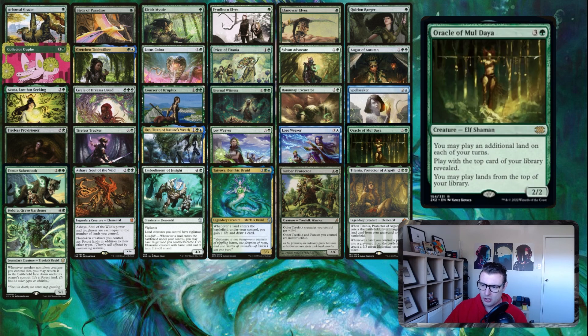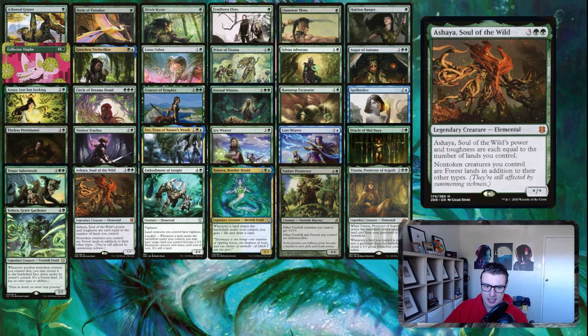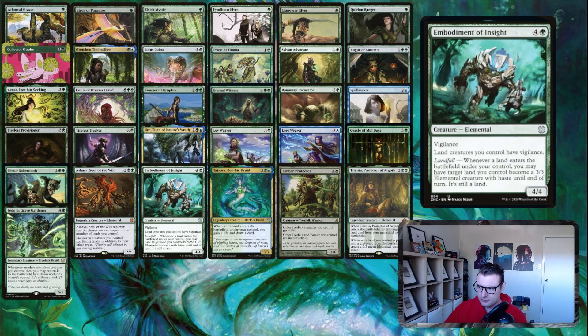Oracle of Mul Daya lets you play another land off the top. Temur Sabertooth lets you bounce things to repeatedly get landfall triggers, or protect itself or another creature. Ashaya is an awesome combo piece — all your non-token creatures are forest lands in addition to their other types, which gets pumped by some of the abilities we've got.